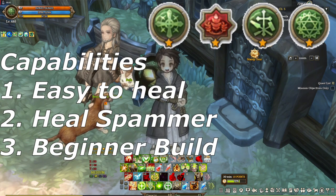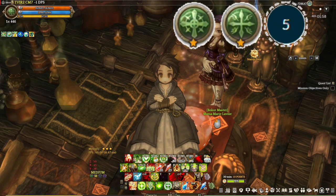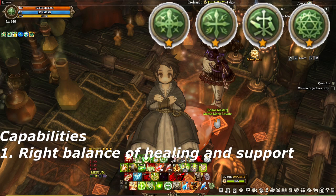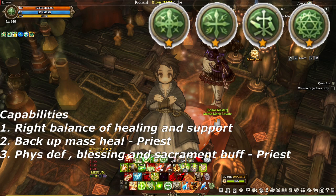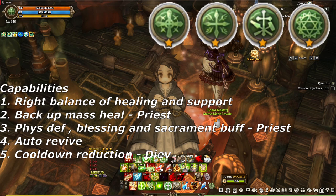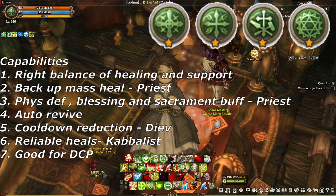And now, this is the number 1 healer support build. I present you: Priest, Diev, and Cabalist. Why this? It's because this build has the balance of enough healing and support capabilities. Priest provides the buffs, death protection, and backup heals. Then Diev for the cooldown reduction. And Cabalist to make sure there's a reliable heal. If you reach the point that you understand how to heal with Cabalist, try this build out. Plus, this build is amazing for dimensional collapse point.